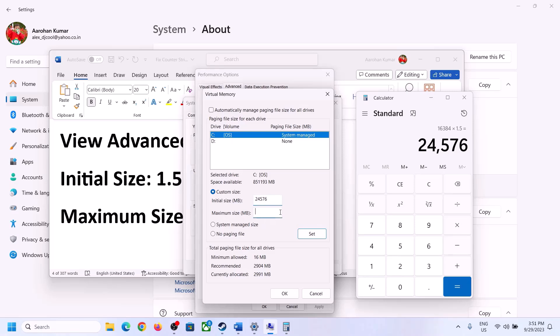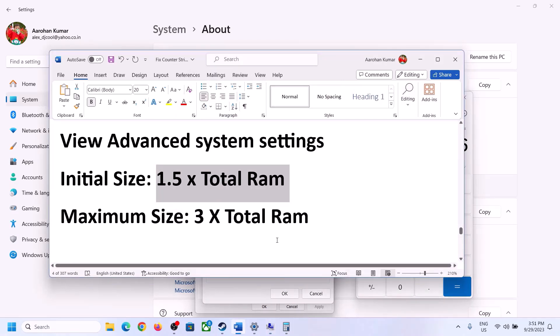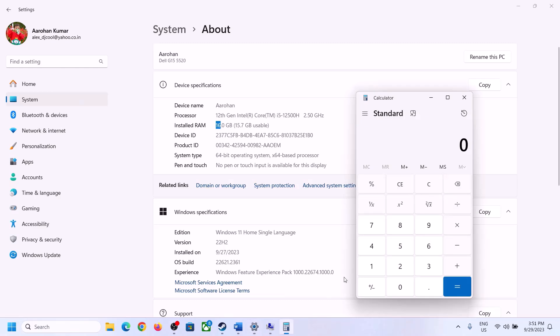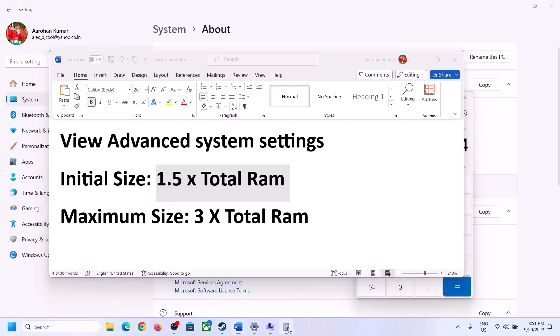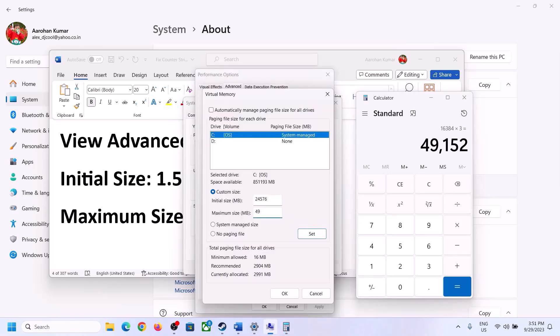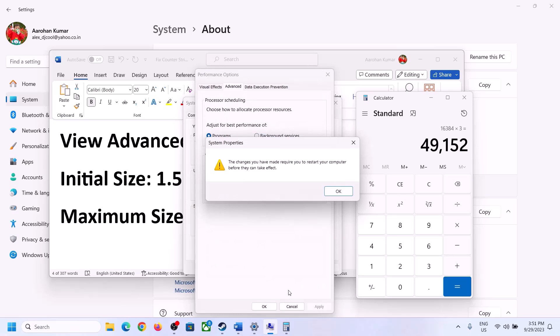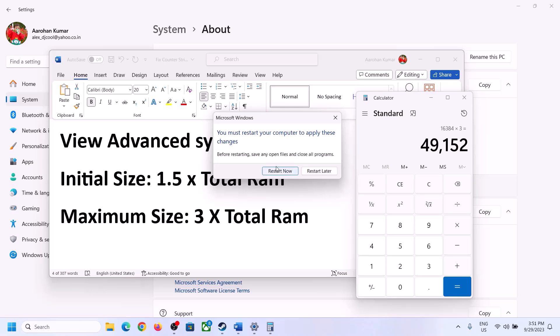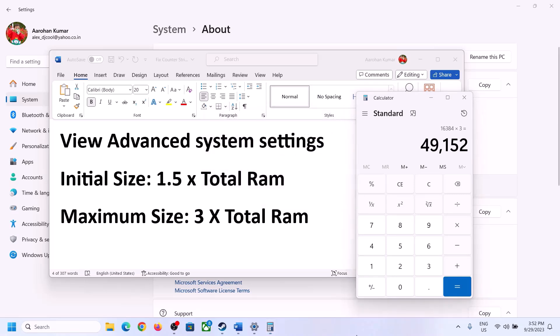The initial size value is 24576 MB. For maximum size, the formula is 3 times your total RAM — for 16 GB that is 16 times 1024 times 3, which equals 49152 MB. Enter these values, click Set, click OK, then click Apply and OK. Make sure to restart your computer after this.